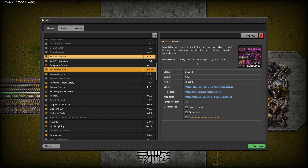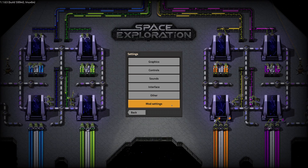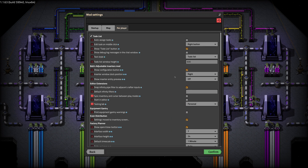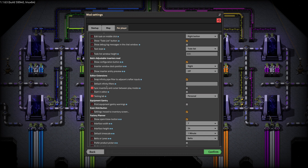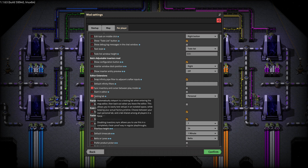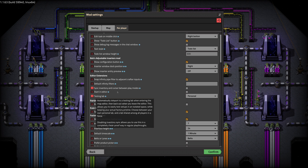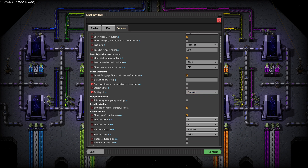I discovered today that there's a setting for this and I've just never noticed it before. So if we go back into Settings, Mod Settings, Per Player, then Editor Extensions. The two things you need to do: sync inventory and cursor between play modes — you want that to be off. Starting Editor obviously off, but that's off by default. And then Testing Lab. I never saw this. This automatically teleports to a Testing Lab when entering the Map Editor, then back out when you leave the Editor. This allows you to easily test setups in an isolated space while keeping your actual factory pristine. Choose between your own lab and a lab shared among all players in this force. So what I've done is set Testing Lab to Personal.